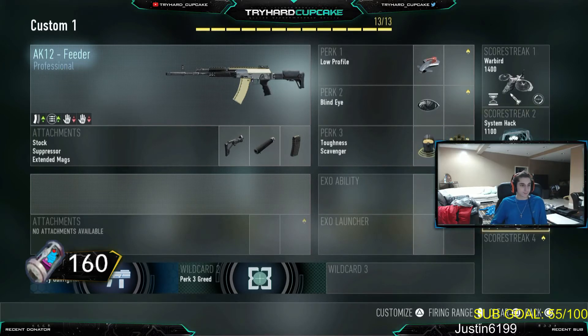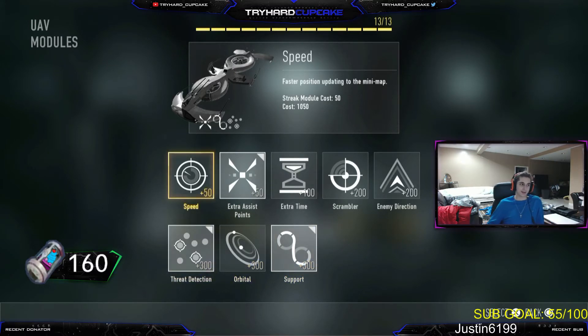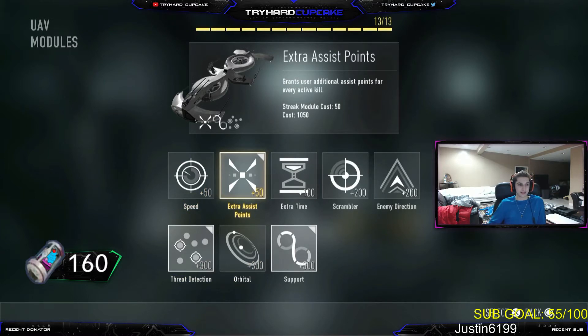Let's get into the killstreaks. I run UAV, System Hack, and Warbird. Sometimes I'll just run UAV and System Hack depending on my class setup. For the UAV, I put on Support, Threat Detection, and Assist Points. You're probably wondering why I run Support — it's just because you get them more often. And when you get them more often and use extra assist points, it helps you. Let's say you die on a streak and you're close to your UAV — you'll still get that UAV since you're running Support, and the assist points will help you get your next UAV and your System Hack quicker.